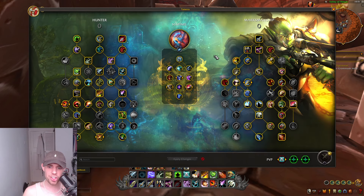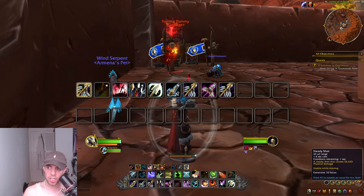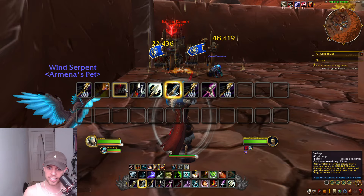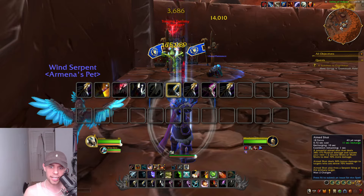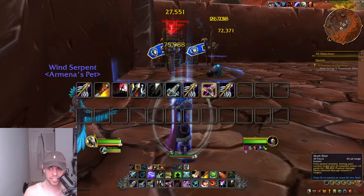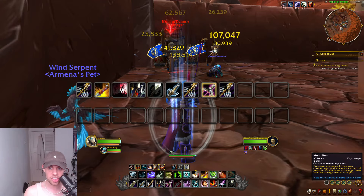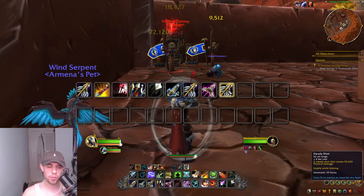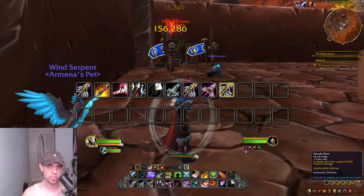If we change into the Mythic Plus build, you can see there are a few talents changing but generally not much. We're going to be using Explosive Shot at a much higher priority because it does AoE damage. Use Volley — a volley of arrows — on cooldown, then Rapid Fire and True Shot on cooldown in that order. Instead of Arcane Shot for single target, in multi-target we use Aimed Shot to get Precise Shots to use on Multi-Shot, and again Steady Shot if there's nothing else to press.